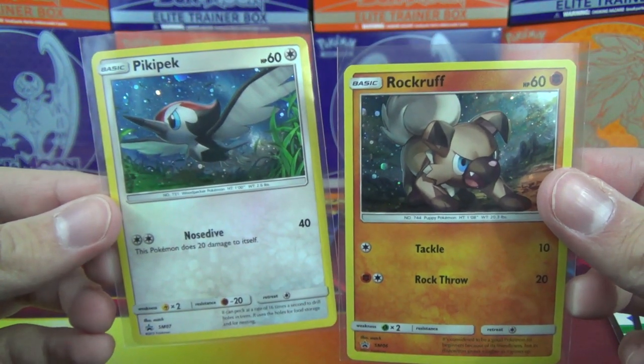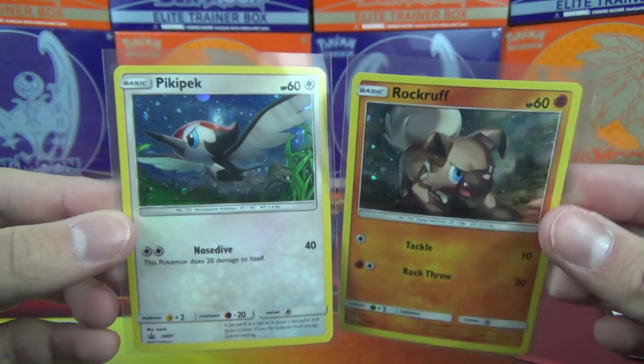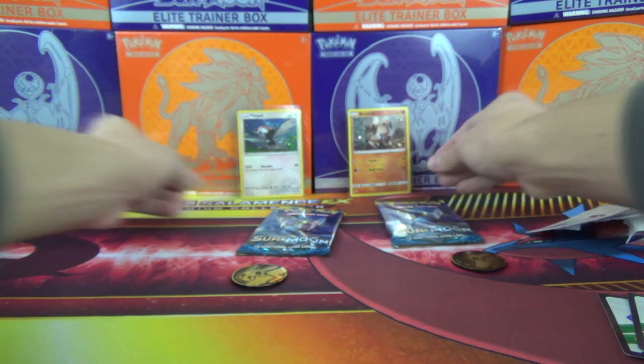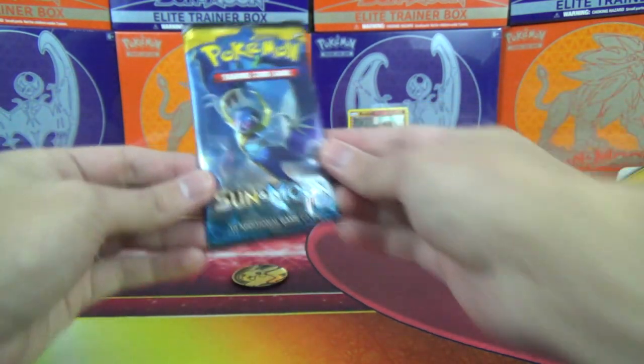And again, we got Litten and Togedemaru — Togedemaru, I think. A lot of people are saying that's how it's supposed to be pronounced. Those are the 3-pack blister promos. So you stick these back here. I think we're okay. And let's see how the packs go.